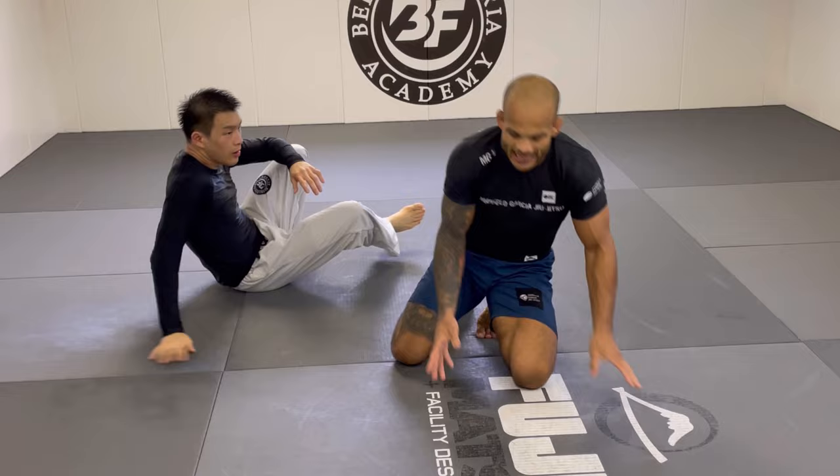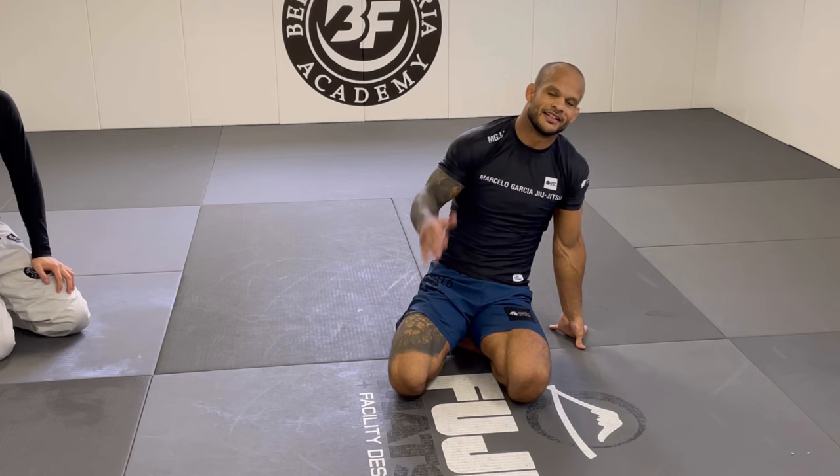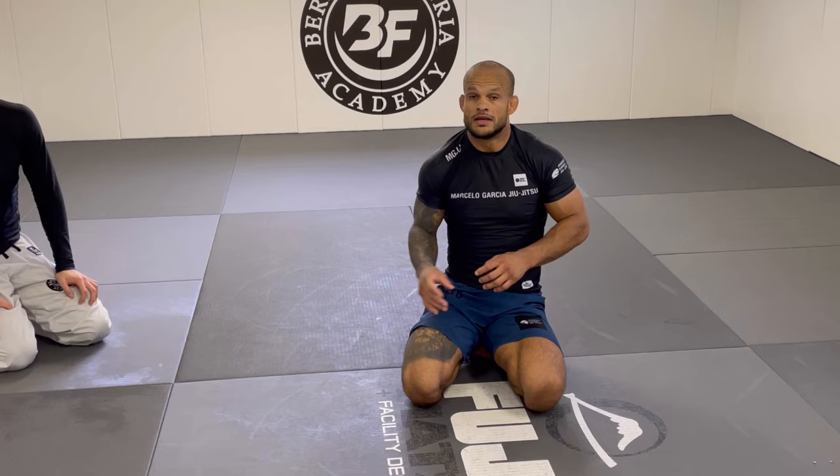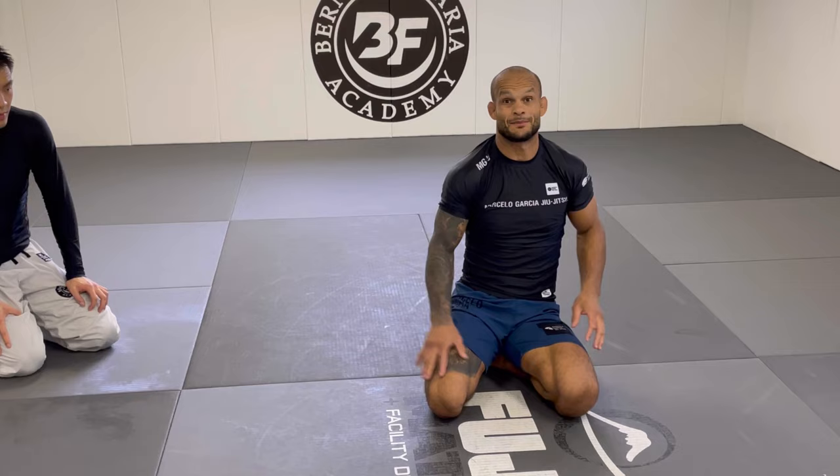A lot of you guys are requesting the arm drags that Marcelo does, and this is what I learned from him. I don't think my version is even close to how Marcelo does it, but this is the detail I like to share. Make sure you pick up this drill — start slow, understand the setup. First one: hang on the arm, get a seal, come up. Second one: you don't hang, you touch-touch, then use your body weight to knock the person down.